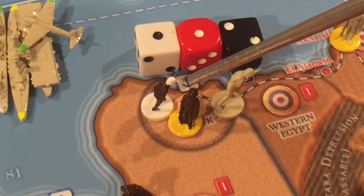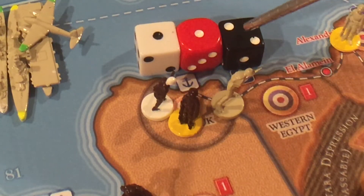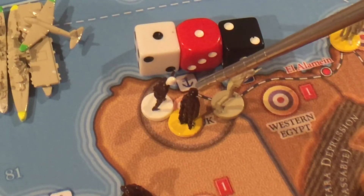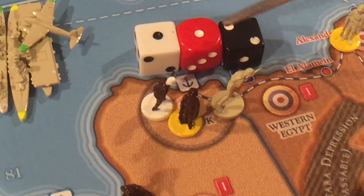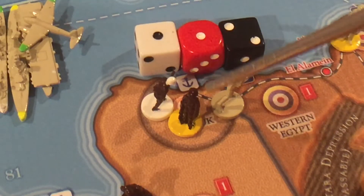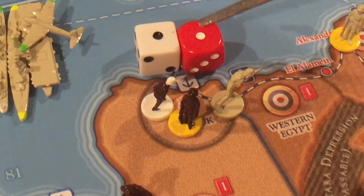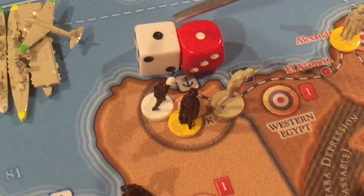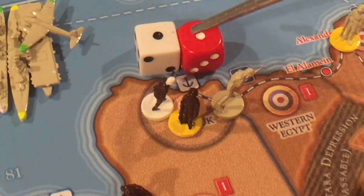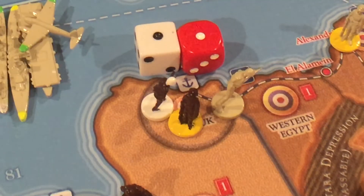Instead, your militia starts at a two, and you would select the two — so for round one they're rolling at a four in defense. Not five and six. You can only pick one, and then when this one's gone you've got the choice for round two: plus one or plus one is your choice.